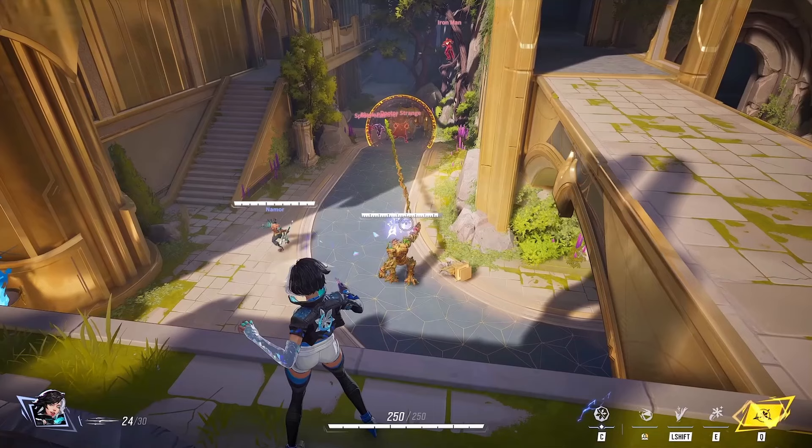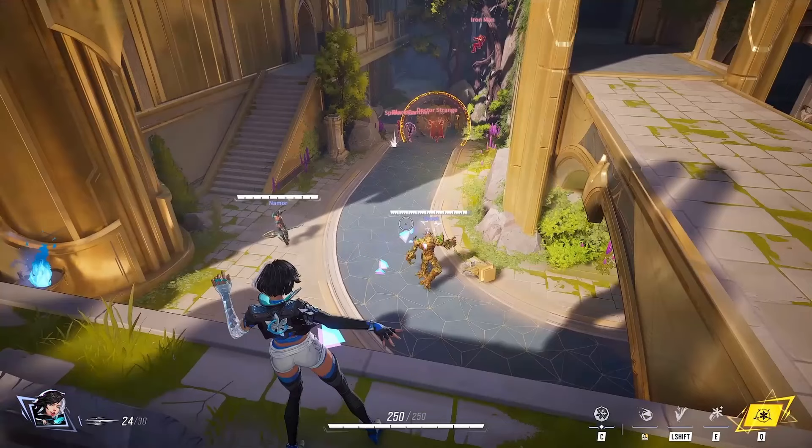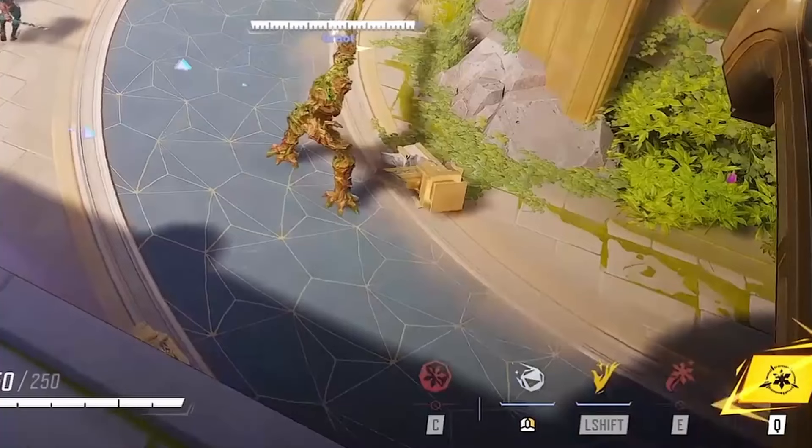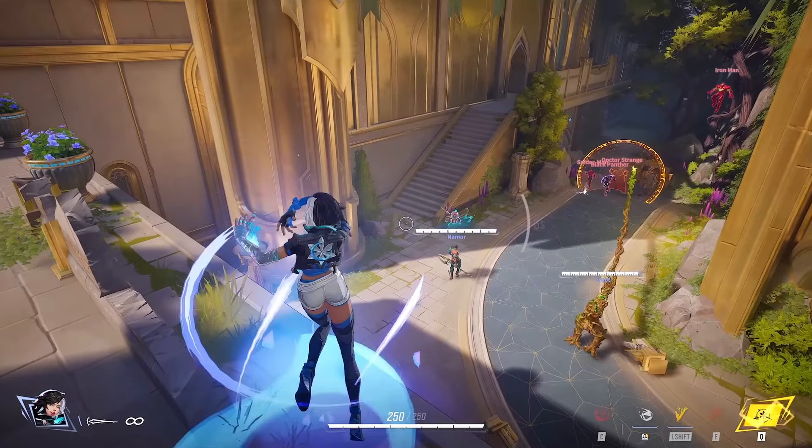She's actually targeting her allies here and healing Groot — so as a support, her weapon does some healing as well. Right here she uses her left shift, gains a new projectile down at the bottom left instead of her main burst weapon. When she uses left shift she raises her hand in the air and does something — I guess that's just a way to change her weapon, but we don't get to see it actually used.